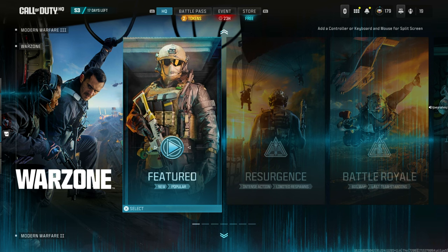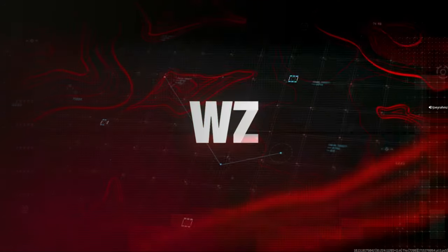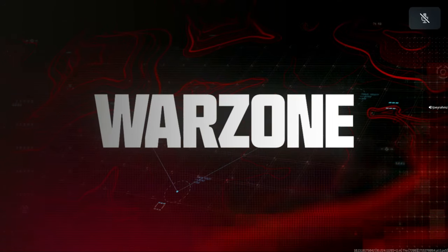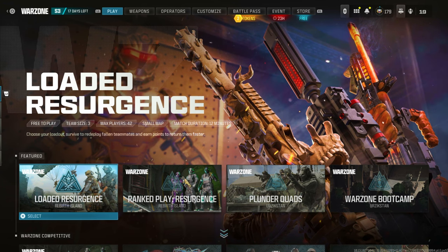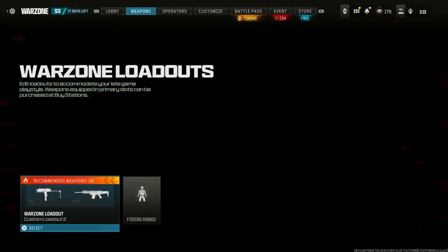Welcome back to another video. To start off, all we're going to be doing is going straight into Plunder. Get as many people on your team as you can — if you don't have any friends to play with, go ahead and join my Discord. Once you've got your team, come straight to the lobby of Plunder and go to the weapon section.